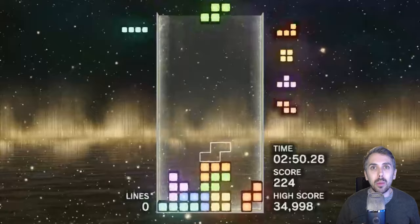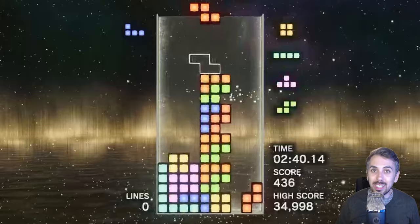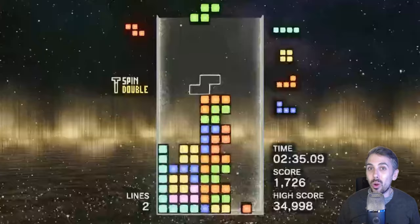So I turned to the other strategy: racking up points by scoring back-to-back T-spins using a strategy called ZT Stacking. I have to say this is one of the coolest things I've learned trying to go for a Platinum Trophy. I had to dive incredibly deep into the Tetris community to figure out how this works, and I really loved doing it. If you're going for this Platinum Trophy, I really recommend learning ZT Stacking — it's super fun.